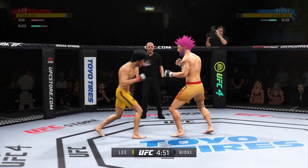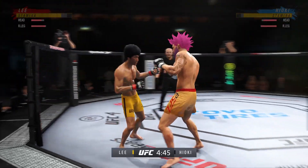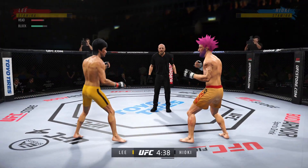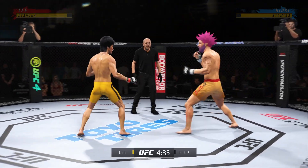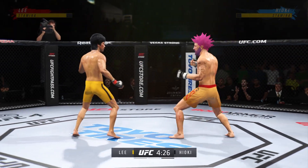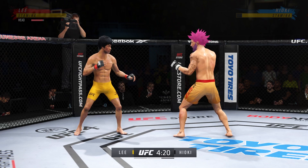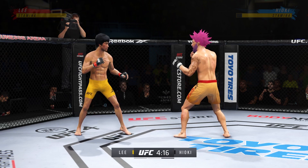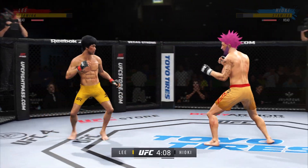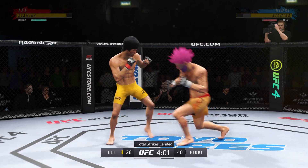Massive head kick there — we'll see if he can finish. Nice defense there, huge block. He lands a kick to the leg now. Pretty good work on the feet tonight by Lee. Beautiful kick. Just misses with the jab there. Straight punch lands.